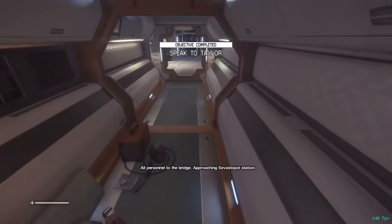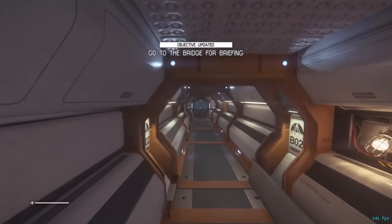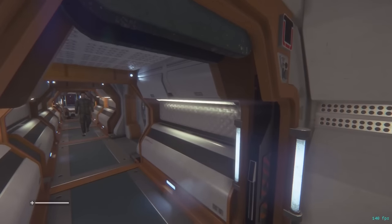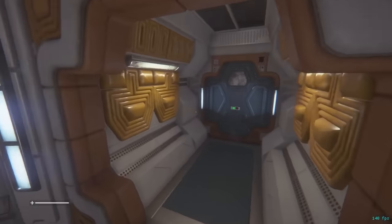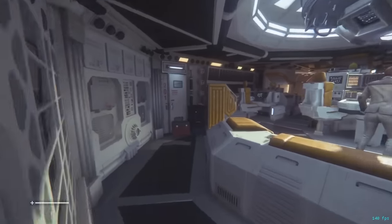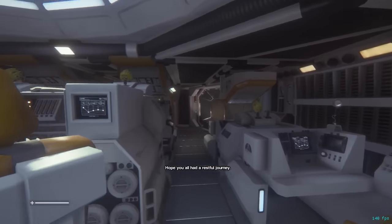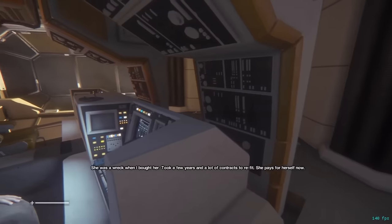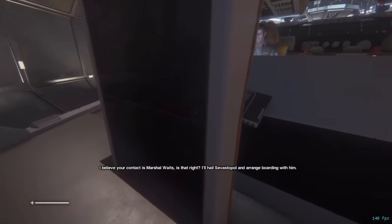Zeb waits for the objective to update before exiting the door, and heads down the hall to check where Samuels is, since Samuels should walk this way and there's variance in where he can be. Zeb walks ahead of Samuels and times a door so he doesn't have to stop and wait for it to open. The only thing left to do in Mission 1 is interact with a prompt to finish the mission as soon as it becomes available — he doesn't spam the prompt since that can cause a minor softlock and lose a few seconds.